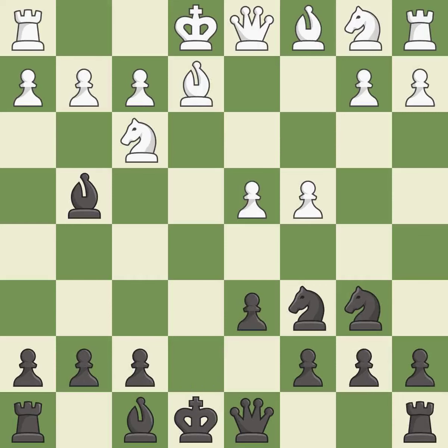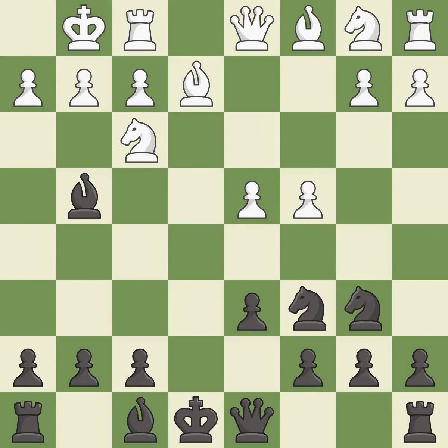Takes back. Castling gets the king to a safer square, out of the center of the board, while also developing a rook. Castling kingside tends to be safer because the king is further from the center.